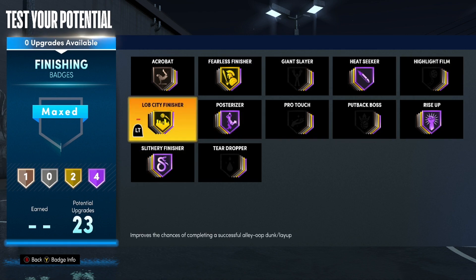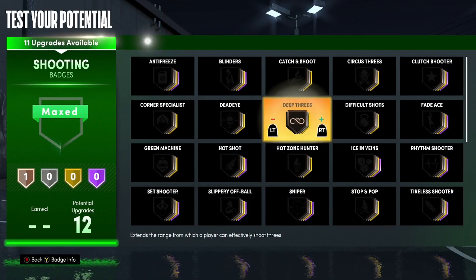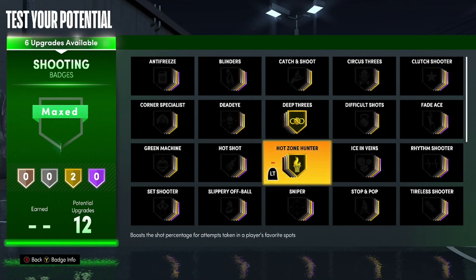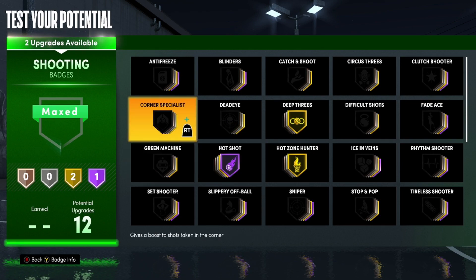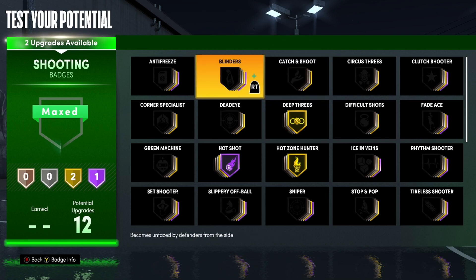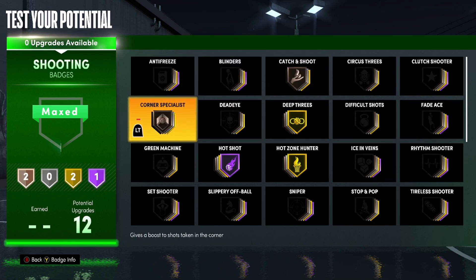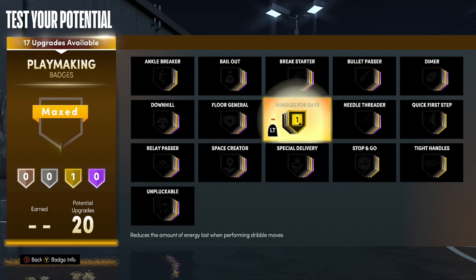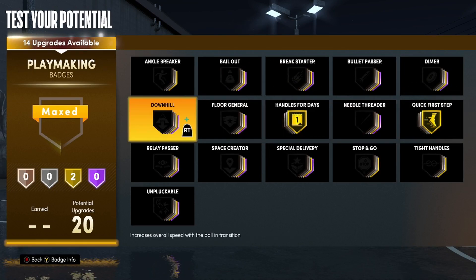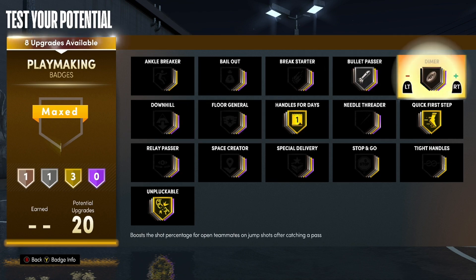You only need these two shooting badges, but since our mid-range is so high we get Hall of Fame Hot Shot — that's a great badge to have. Catch and Shoot, you can do Blinders, Corner Specialist — something like this would be perfectly fine.